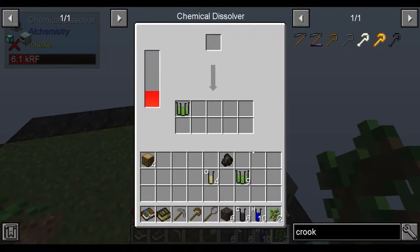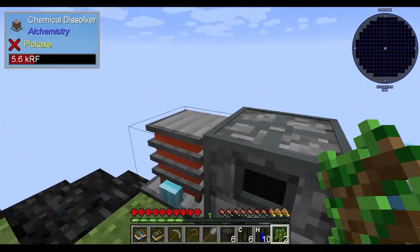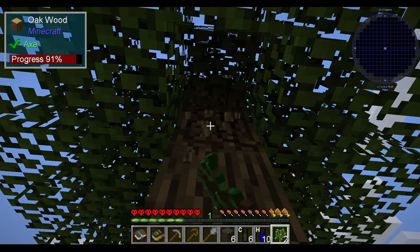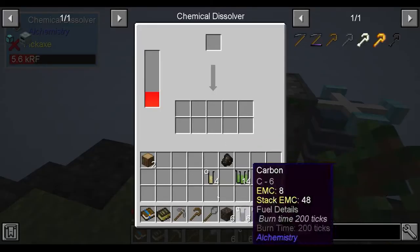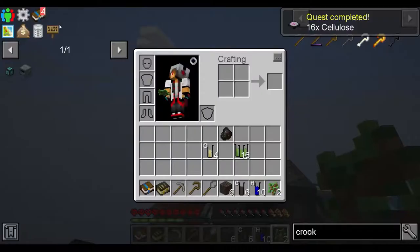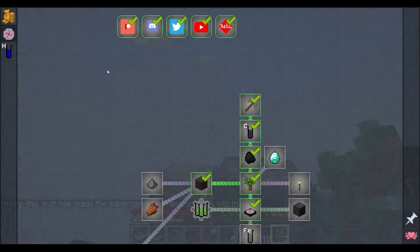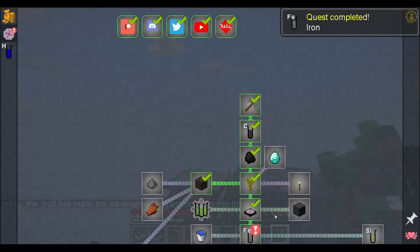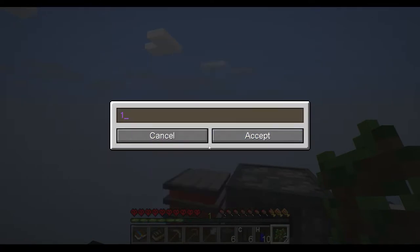That leaves us with 2, chuck the rest in. That completes the quest, gives us the ability to buy iron in the shop. Buy 1 iron, then go back - that gives us the ability to buy silicon in the shop. I'm going to buy 1 silicon. We're just trying to get all the shopping out of the way.